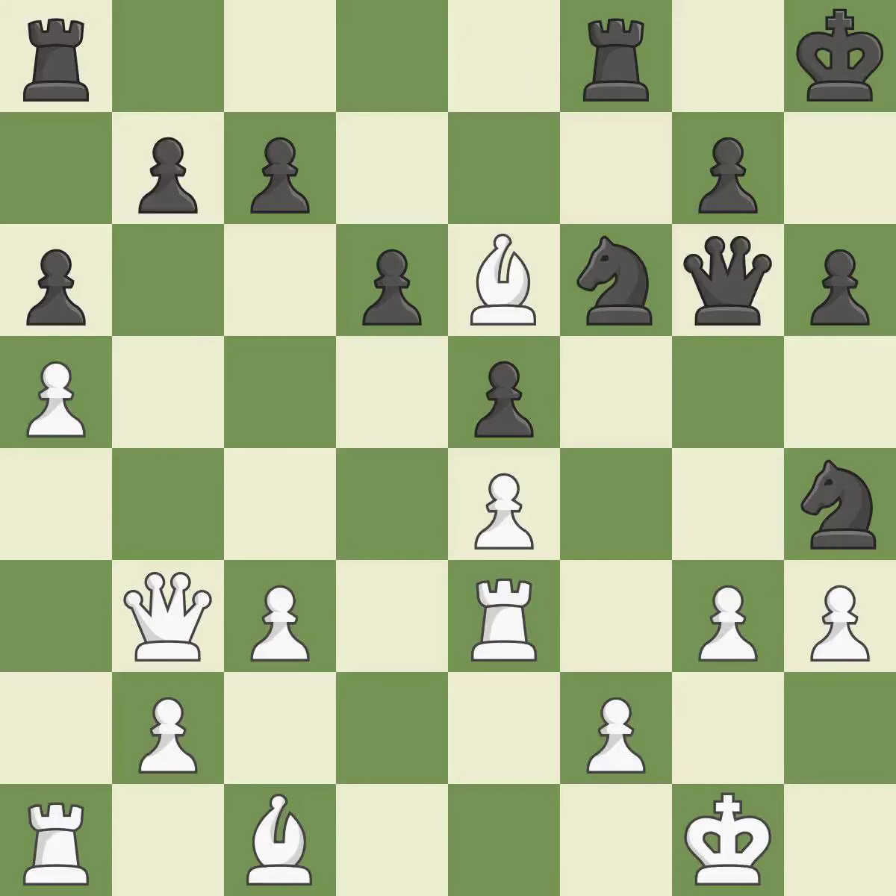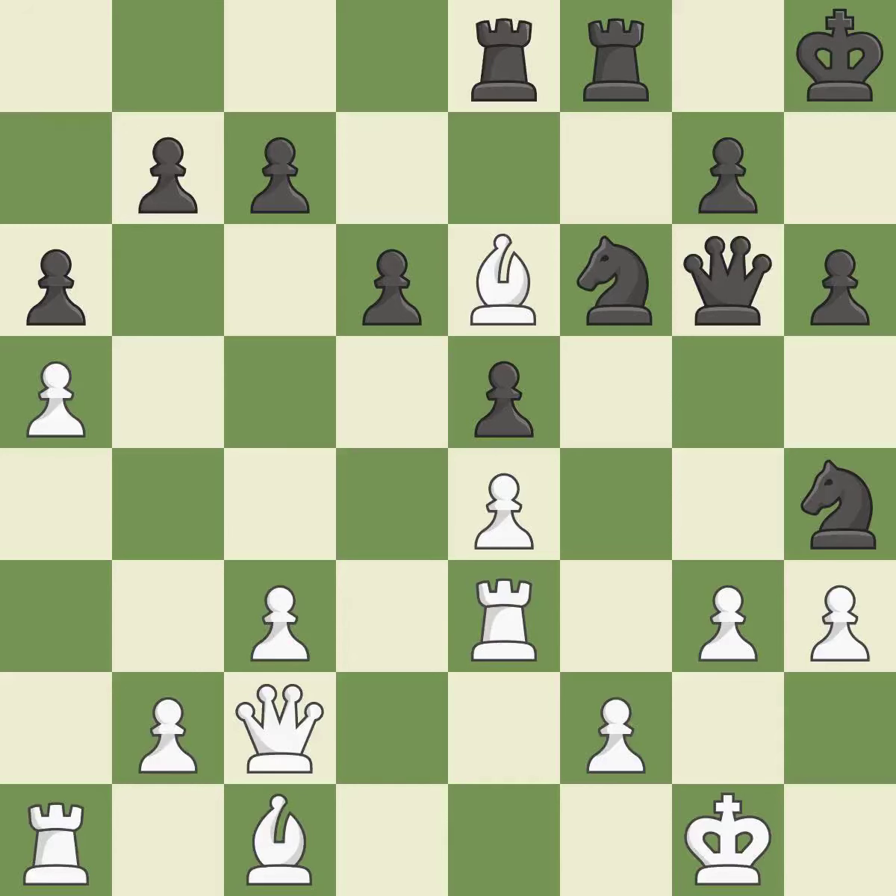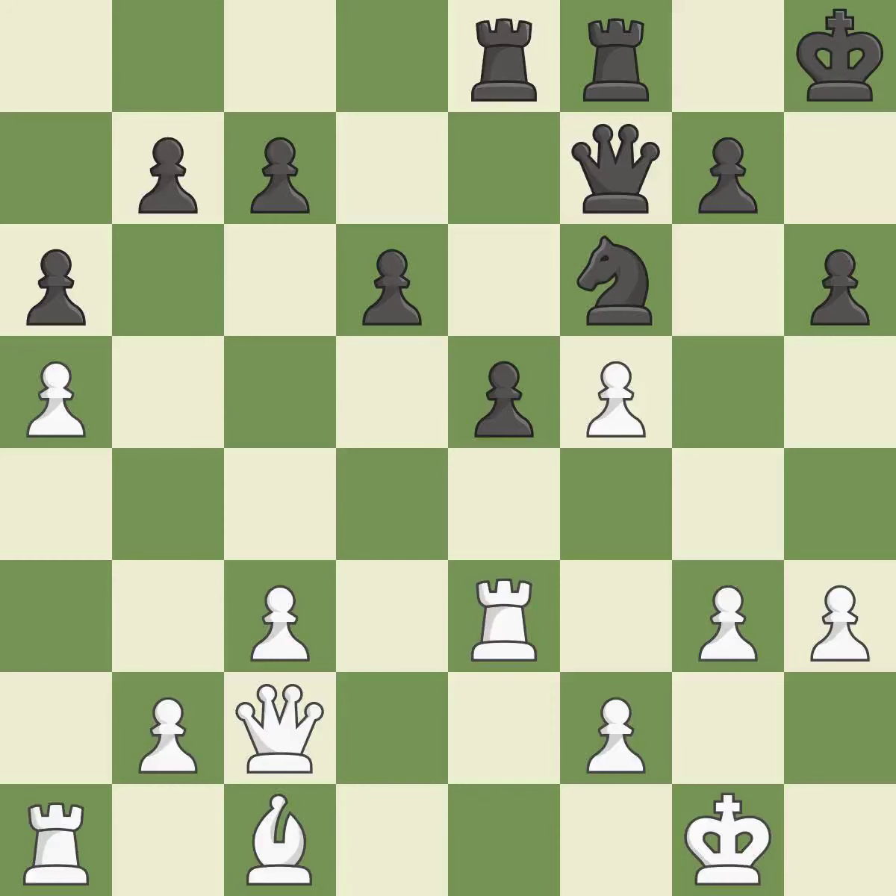This defends a knight that was under attack and had no defenders — this is the only move that works. This ignores a better way to add a defender to a vulnerable pawn. This permits the opponent to reveal an attack on a bishop — it is an inaccuracy. This misses a chance to expose an assault on a bishop. The bishop is now in a secure position. This is an equal trade — this is the only good move. The queen is now on a square that is more secure. This makes it impossible for the adversary to disclose an attack on a piece.